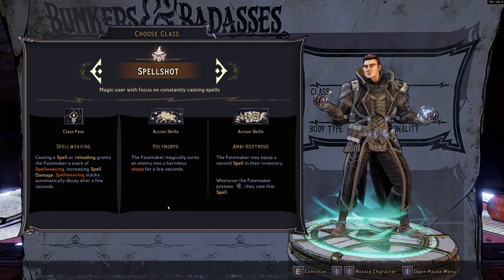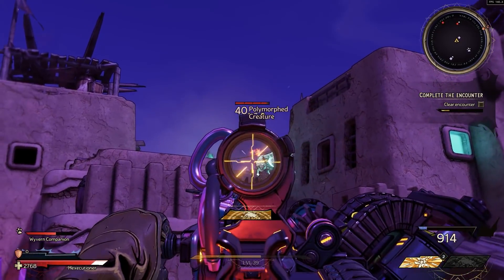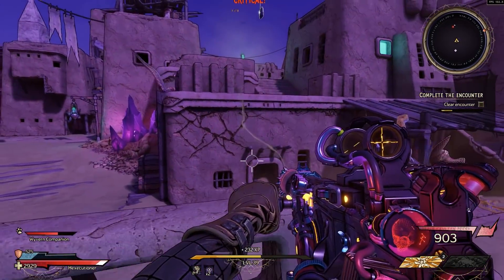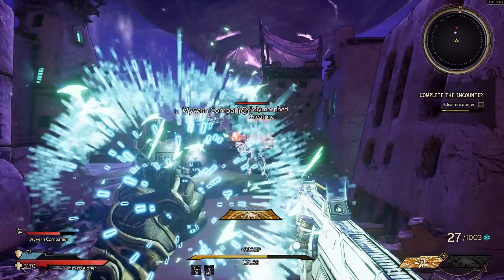The Spellshot's two active skills are: Polymorph, where the Spellshot turns an enemy into a sheep for a few seconds. If the enemy is immune, the Spellshot instantly casts a free spell on that enemy and grants two free stacks of Spellweaving. While this is active, you also have a chance to randomly cast your active spell as well.